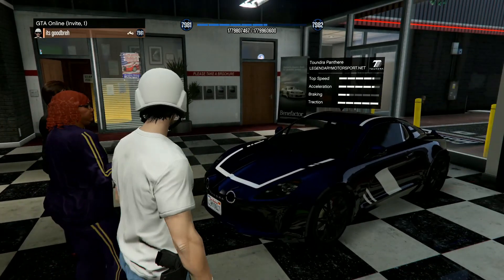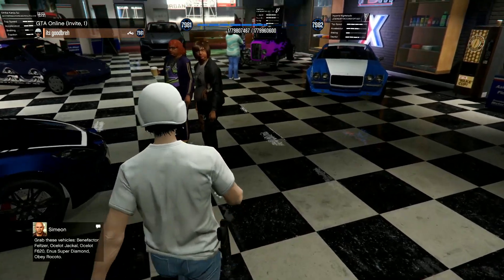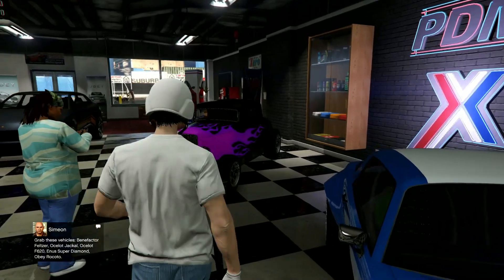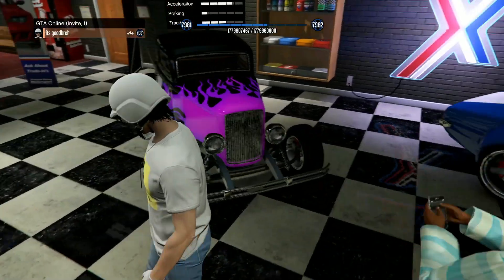The Tundra Panthera — this is the new car, it looks crazy, I like the livery — and the Imponte Nightshade, along with the Vapid Hustler.